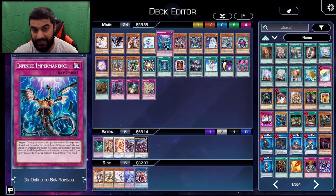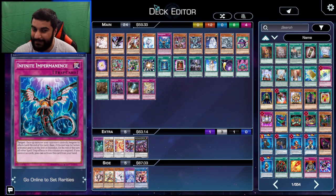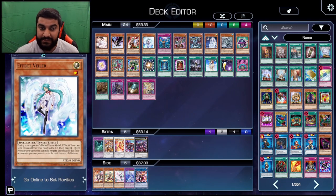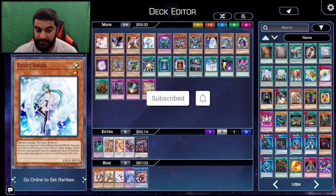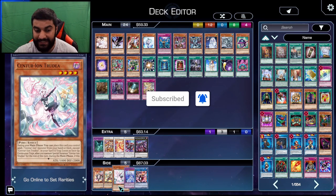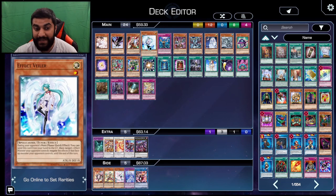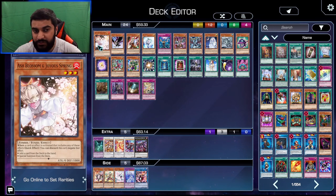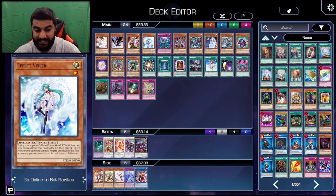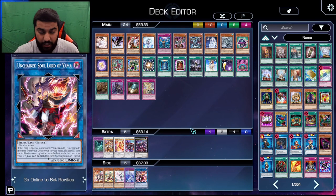Similarly, Effect Veiler and Infinite Impermanence — more importantly Impermanence, because Imperm is a going-second card where Veiler isn't. But Veiler is really good because it does what Ash Blossom doesn't do. Ash Blossom negates one effect, while Veiler sticks to the whole card. Ash Blossom also cannot negate Trudea, whereas Veiler can. Veiler sticks to the monster, meaning they can't use any effect at all.